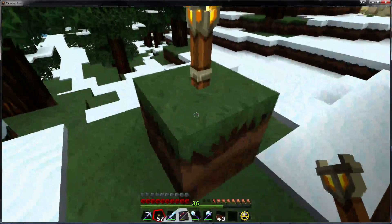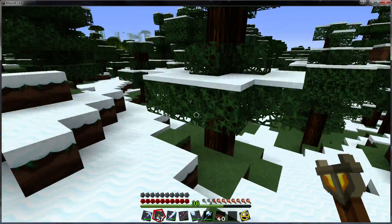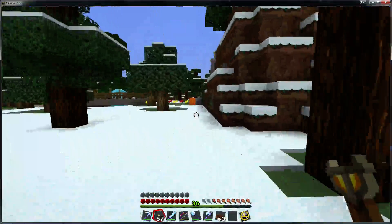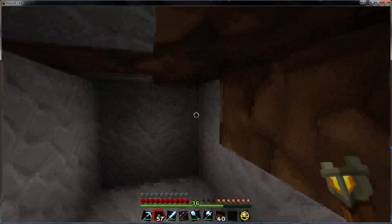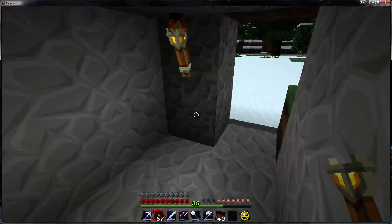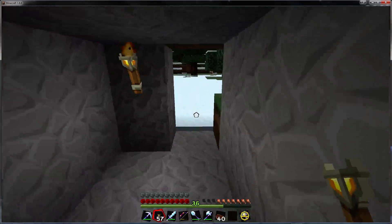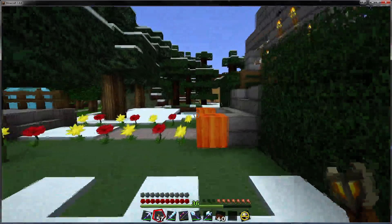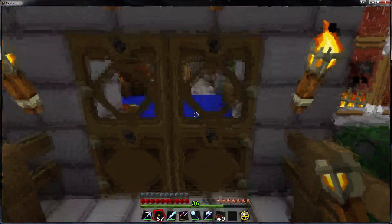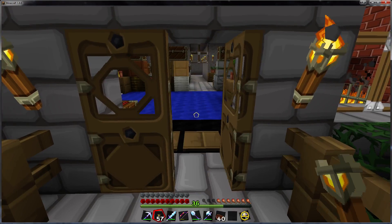You see here this block with a torch on it - this is my spawn point. I was able to find it again using the compass, and using a suggestion I read online when I began playing, I decided to dig a hole in the ground. In my case I was lucky enough to find a small cave, and this is it - this is where I spent my first night. After I spent my first night here I walled it up, and later discovered I was having a problem with zombies spawning inside. I came back, opened it up, torched it, and now zombies don't spawn in here.